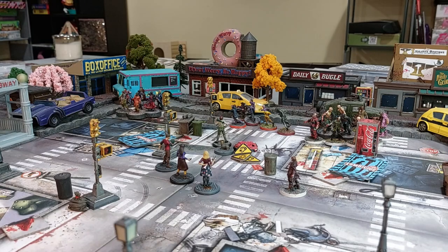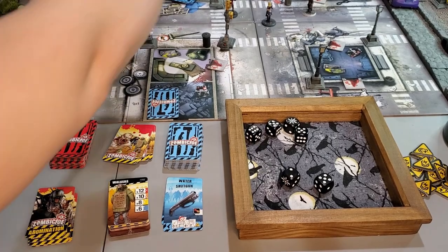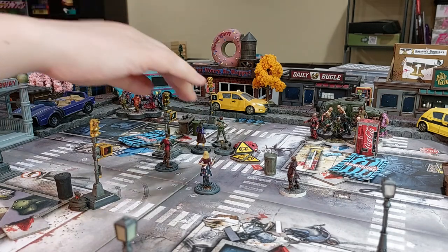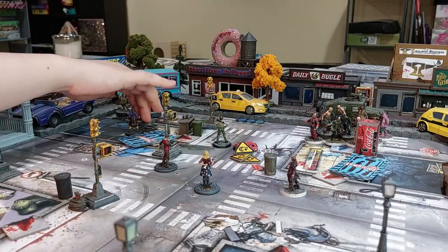Audrey moves over next to Will, then shoots dual sub-MGs on her second action — this time much better rolling, hitting five of six dice and killing all five remaining runners. She moves into the building for her third activation, bringing Cinnamon for the extra wound just in case, and searches the stockpile there drawing a chainsaw.